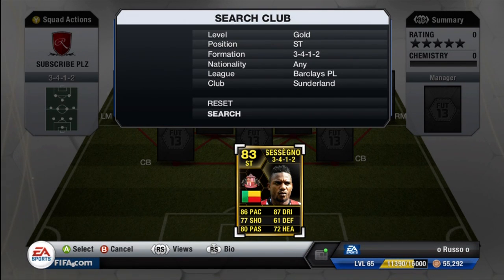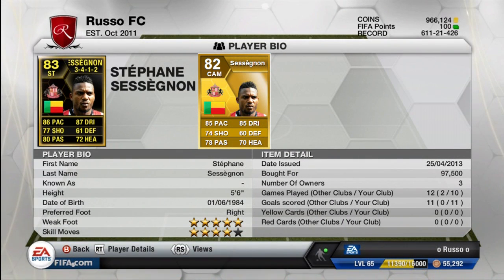Let's go ahead and get into Sessegnon — this guy's an absolute monster. I'm kind of expecting his price to drop a little bit, but we shall have to see. This is kind of a confusing inform, and I'll let you know about that in a little bit. So, let's get to the face card stats: 86 pace, 87 dribbling, 77 shooting, 61 defense, 80 passing, and 72 heading.